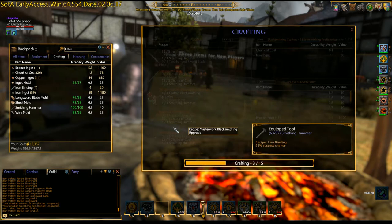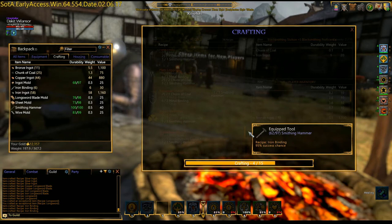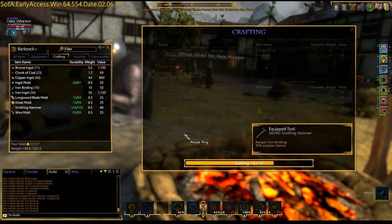While we wait, let's look at the ring recipe. Ring is going to be five coils of metal wire. Coils are made through the refining station, the smithing station. It's only metal wire, so we'll probably make a bunch. We'll see how much materials we have left after this.